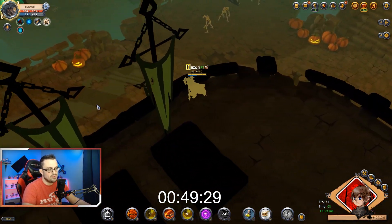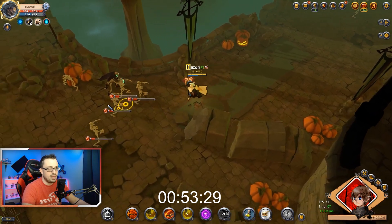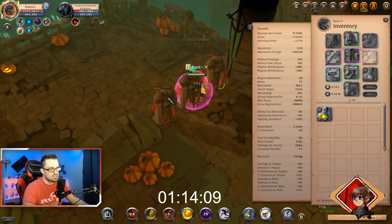The boots are for cooldown, the chest is for cooldown, and basically just to be able to repeat my mobility on the axe, which is helpful. I should probably just show you guys the build.